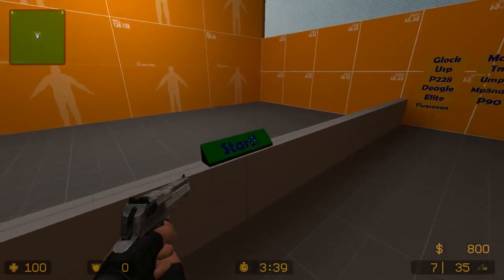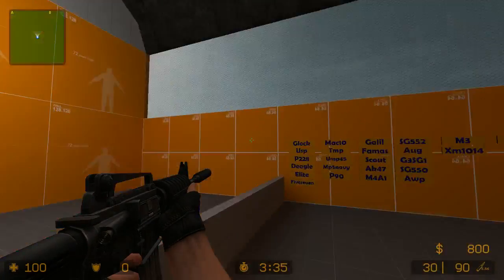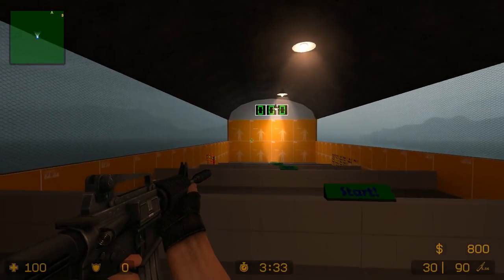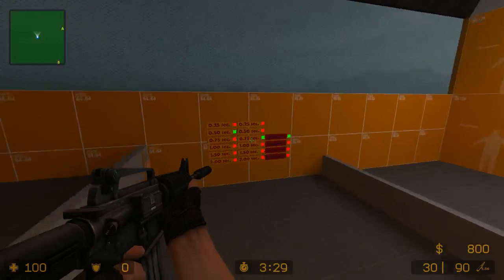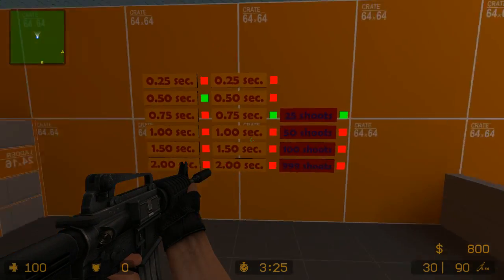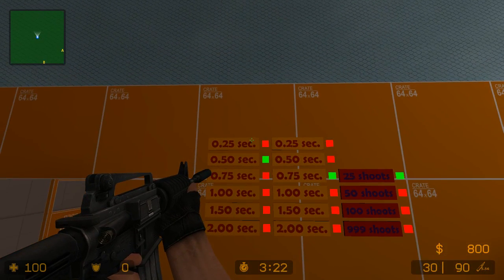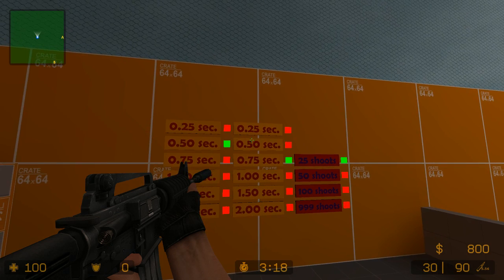I like to stick with 25 and then I'll go from close range to further back. Close range, it's bigger flicks. Further back, it's longer range. I like to do tap fire only, maybe two bullets per target. Over here, you get to choose how quickly the next target comes and how long the target stays up for.